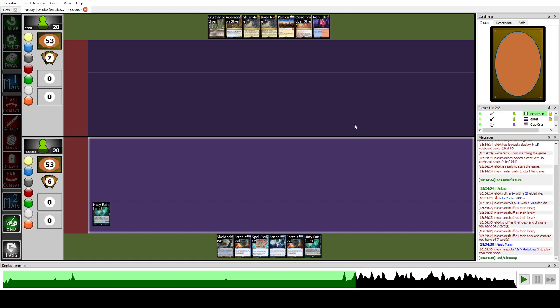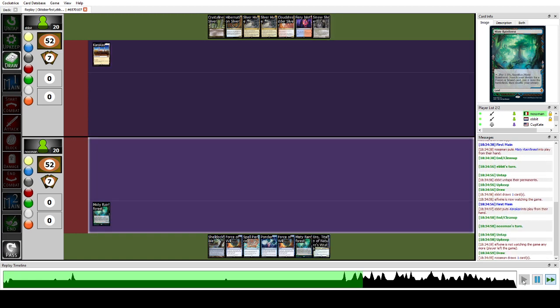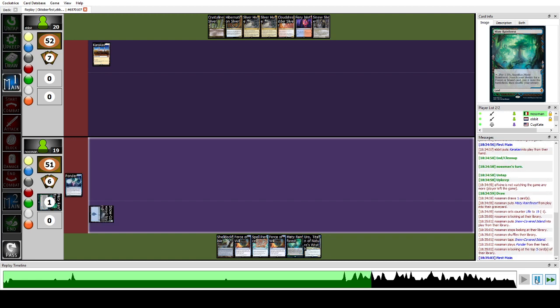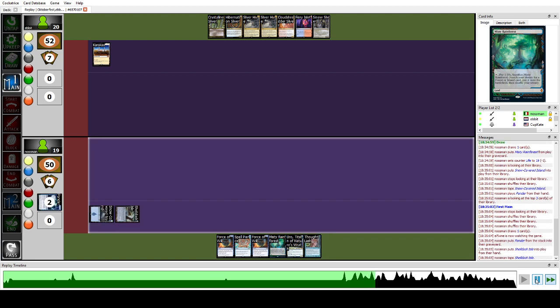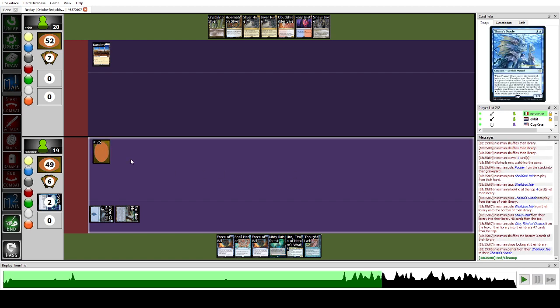We keep a solid hand of seven: Force of Will plus pitch, double Spell Pierce for any combo. I was expecting a lot of combo in this tournament so these hands are pretty great. We have a Ponder but I decided to keep myself open for Spell Pierce in case I was against a Chalice deck. Instead we get Karakas — I was afraid I was against DnT — so I fetched for a basic.